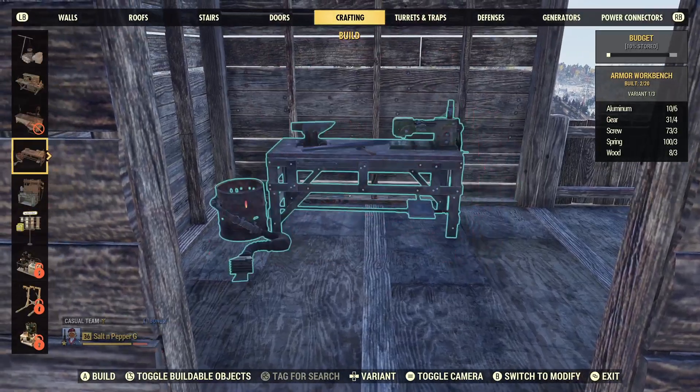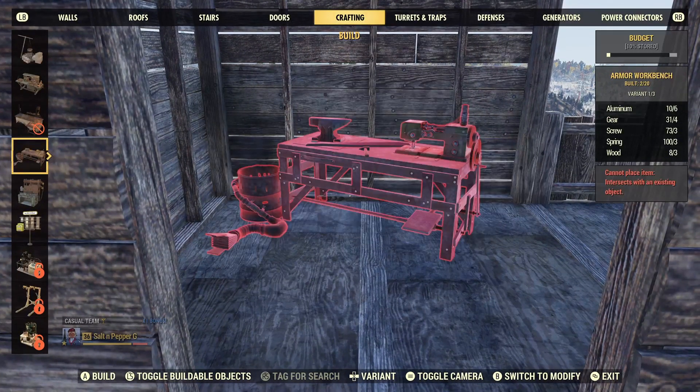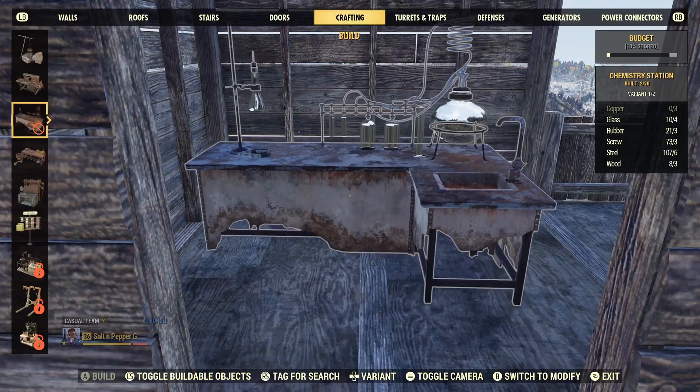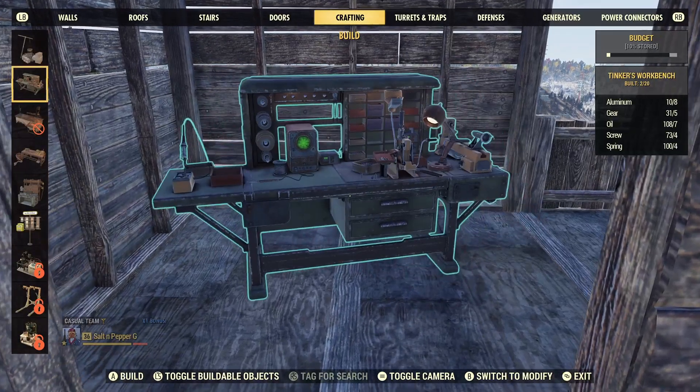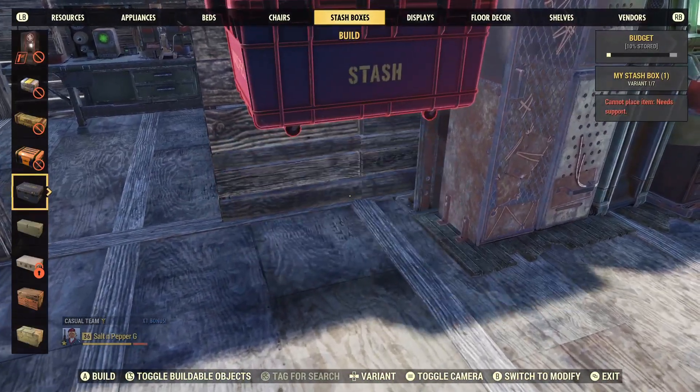Now we place a workshop down so we can build things and scrap materials for resources. Place a stash box in your camp to store and access inventory.